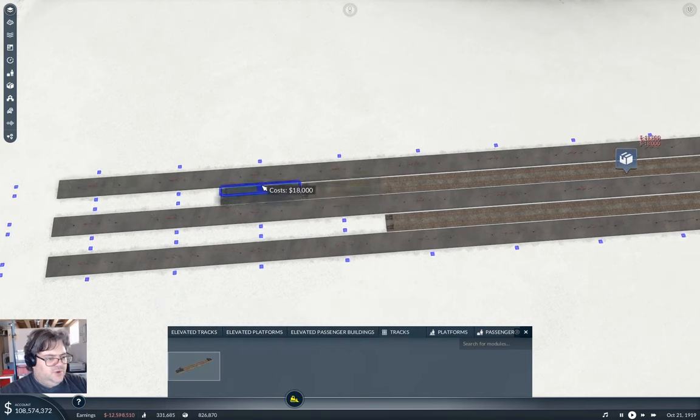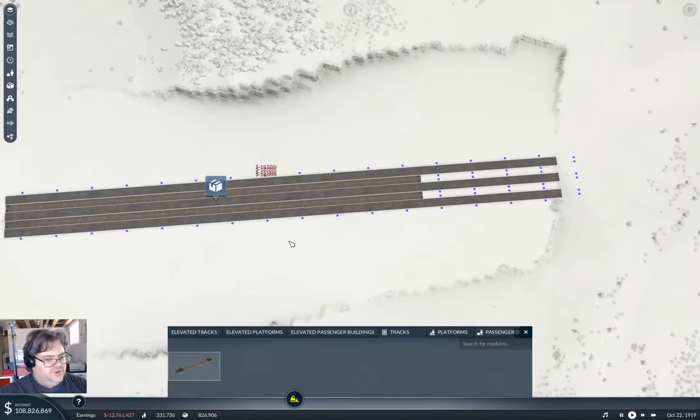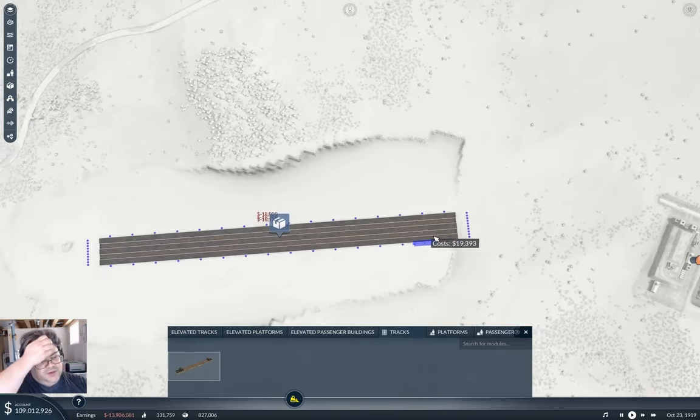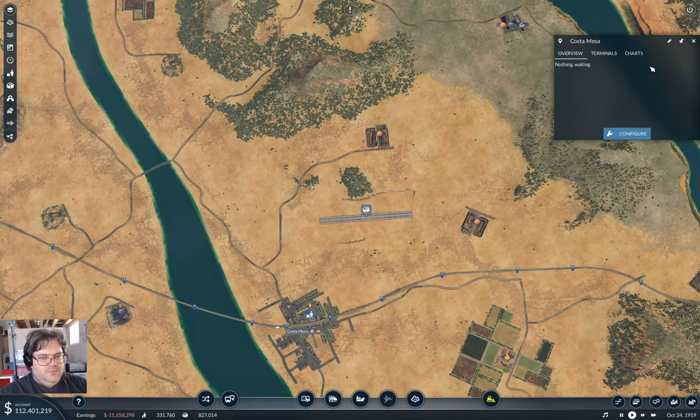A real cargo station probably wouldn't do that - you'd just have your trains move back and forth in the loading area - but we're using the platforms in the game also for storage. Okay, so that's going to be the Costa Mesa Freight Hub.